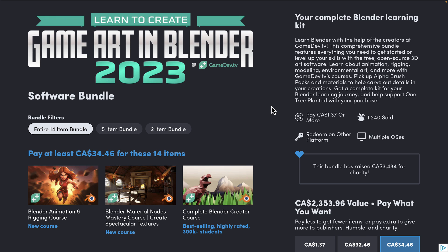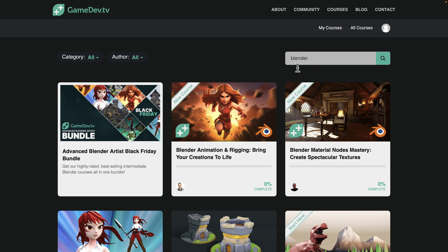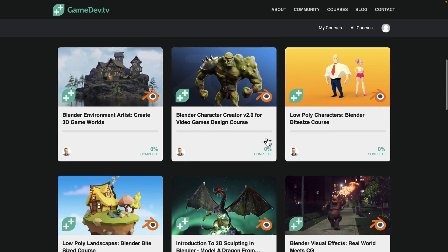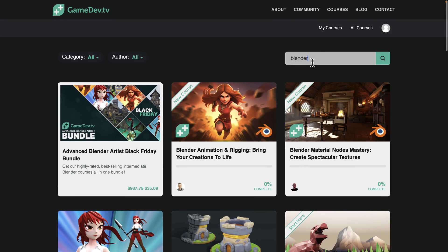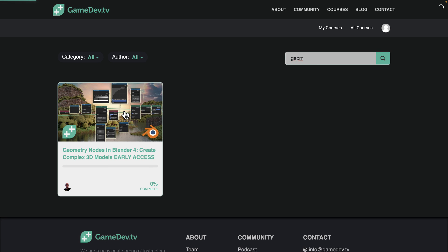You get a key and redeem it on GameDev.TV's site. Here you can see what their site looks like. Let's go ahead and find one of these courses — I'll search for Blender to show you how they work. All of your courses are available here. And we have the brand-new Geometry Node course available — let's just search for Geometry instead. There it is — here is the new course.